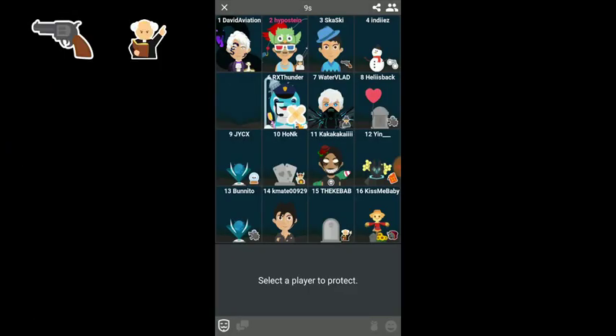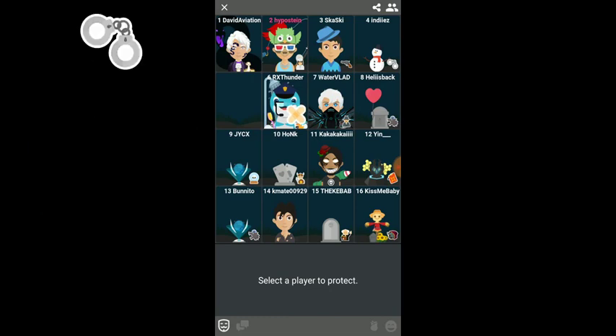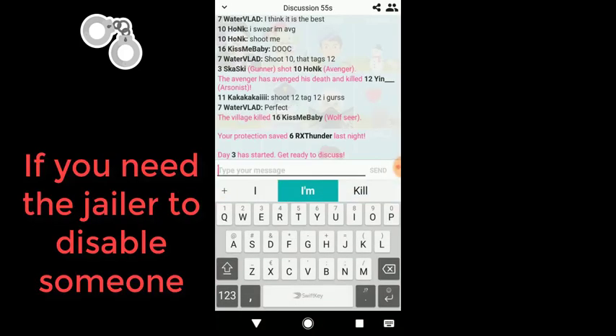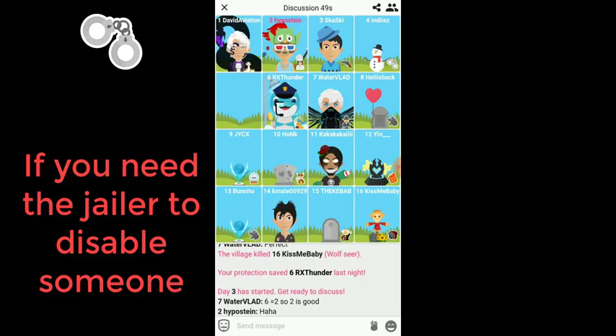Gunner and priest: protect these if there are still two threats but the jailer died and there are no other protectors — these two roles are really important if the village needs kill power. Jailer: when the village has enough information, the jailer becomes a big obstacle for the werewolves and killer, so you need to protect the jailer. This role can be quite important in late game.